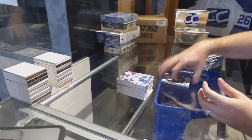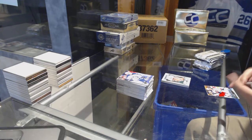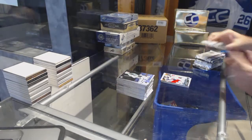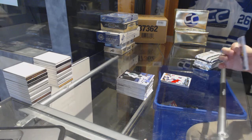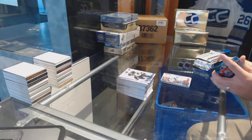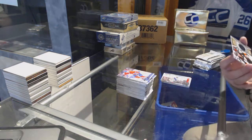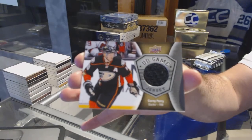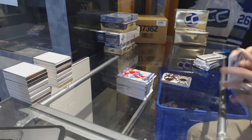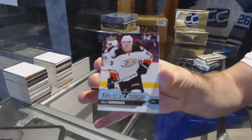Jamie Benn portraits for the Dallas Stars. Congrats — we've got a young guns for the Blue Jackets, Sonny Milano. Canvas of Landeskog for the Rangers. We've got a game jersey for the Anaheim Ducks — Corey Perry. Young guns of Nick Sorensen for the Anaheim Ducks.